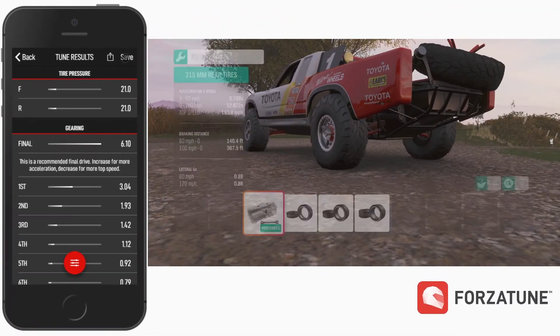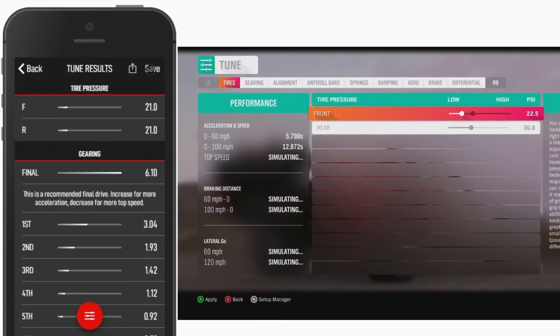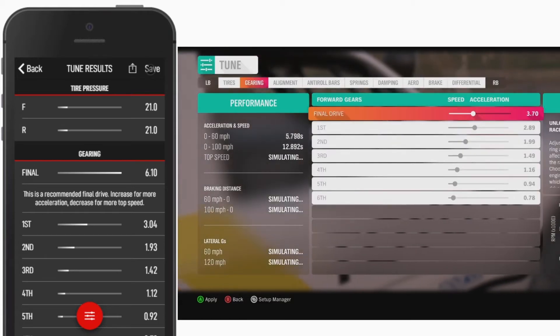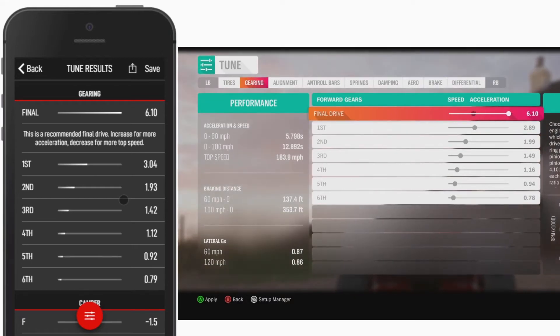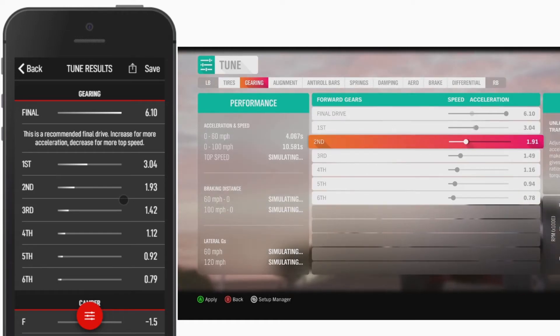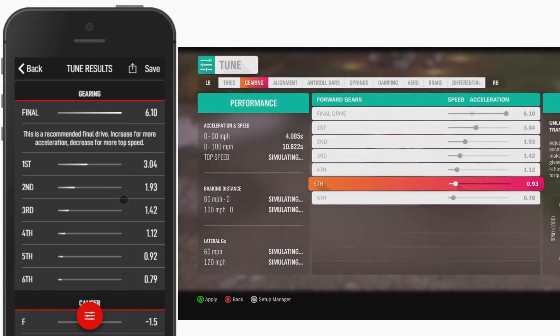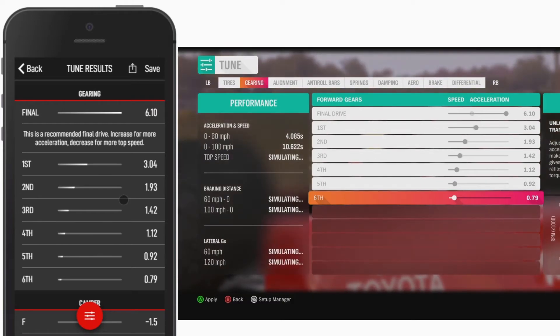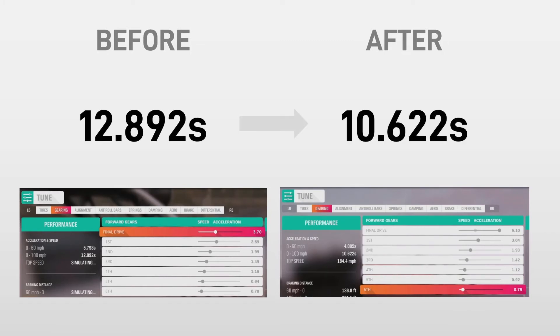In Forza Horizon, we'll jump out to the tuning menu and copy over the tire pressures. Then we can set our new gears. You may be thinking the value for the final drive seems odd. What ForzaTune is effectively saying is this is a very wide power band and you probably don't need all six gears. So in your build, feel free to lower the final drive and just use four or five gears — you have options here. But we'll leave it as it is. Notice how we reduced our zero to 100 acceleration time by over two seconds. I'm usually happy with half a second, so this amount of improvement is great.